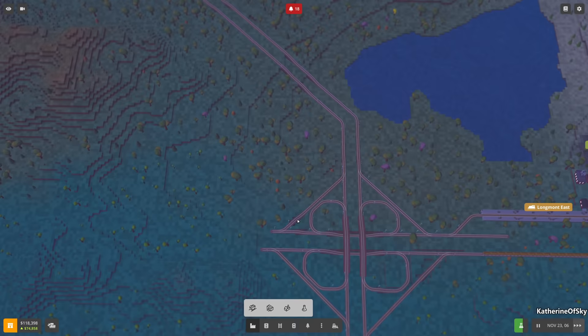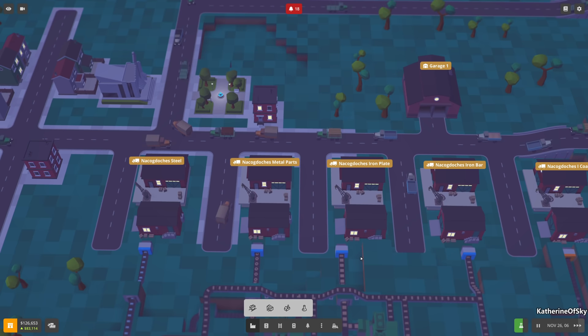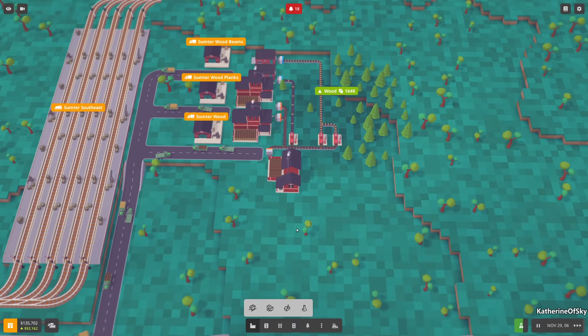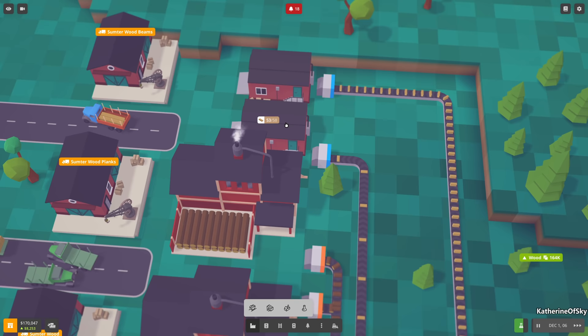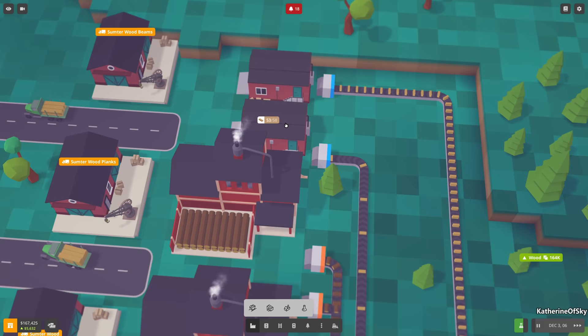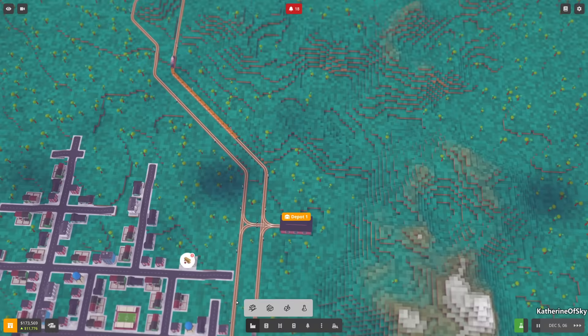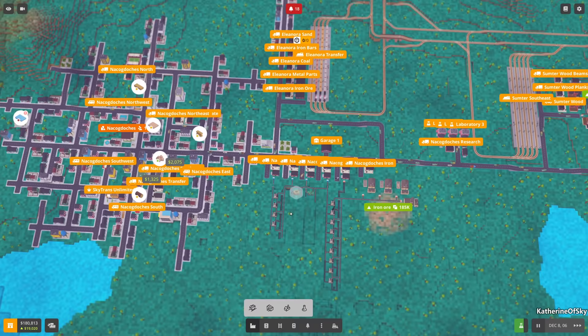It might really be worth having fewer trucks because this is just crowded. It's fun to look at though - really fun to watch. It looks like we don't have enough planks. They seem to be keeping up for now - good. We haven't actually set up any trains for this train station yet. Longmont East is still producing coal - good. Cleveland still eating iron ore.